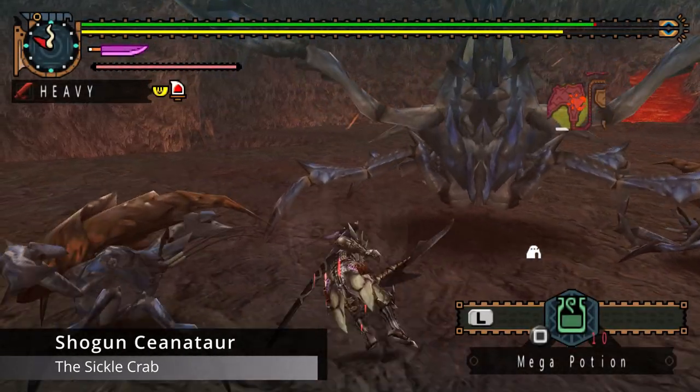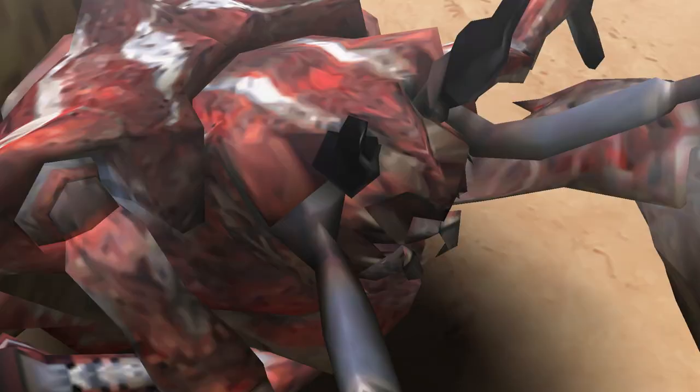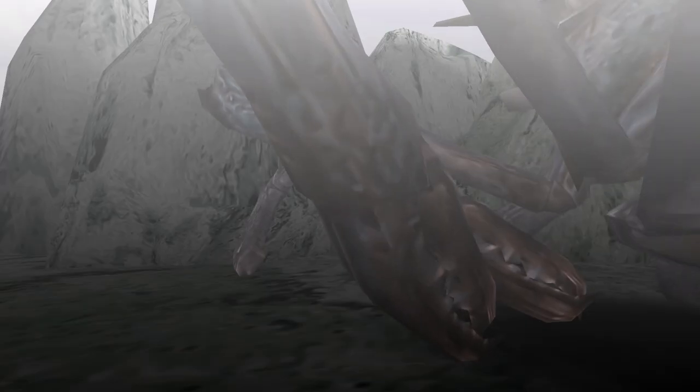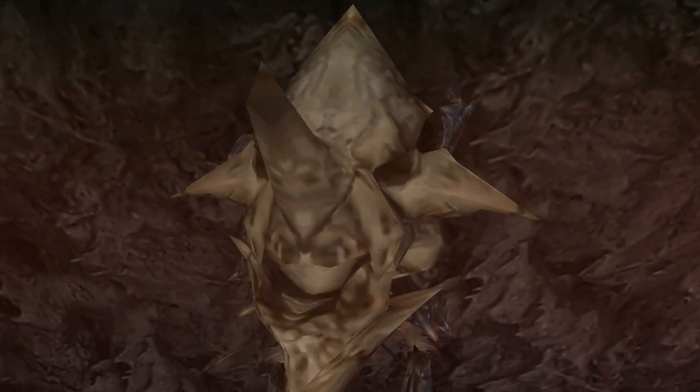Shogun Tsyanator is a Carapaceon introduced in Monster Hunter Dos. He is one of three crabs introduced, with one being Daimyo Hermitaur and the other being the Shen Gaoran. Shogun wears a Gravios skull on his back and has two sharp pincers that he uses as blades.